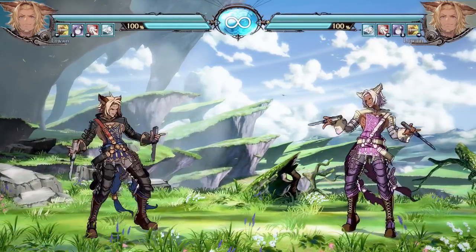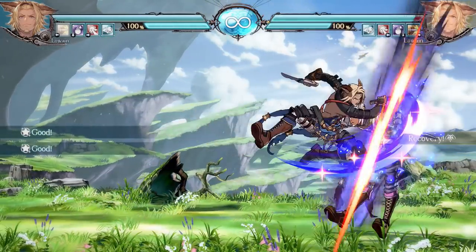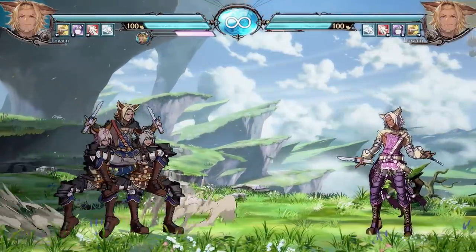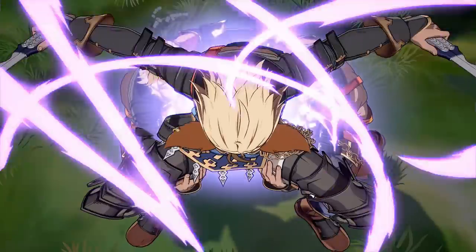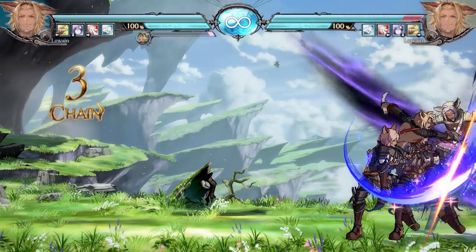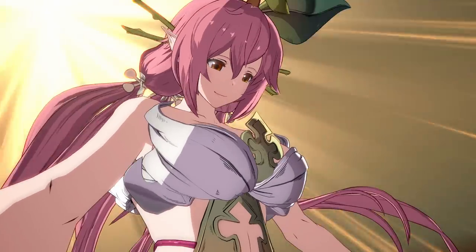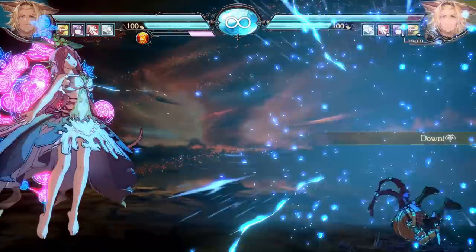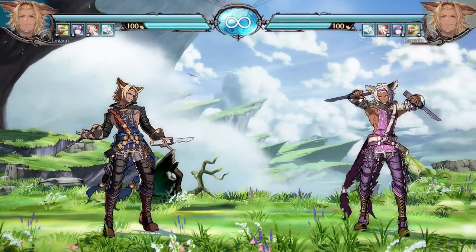Lowain also has counters and parries — the EX parry covers everything high and low — and a basic rush attack. His regular super is the Human Pyramid Attack, during which Lowain is 100% armored — there's nothing you can do to stop it except kill him. His Grand Skybound Art essentially makes him Lady Galactus, with moves including Flora's Lava, which is a true unblockable. Lowain's got some stuff.